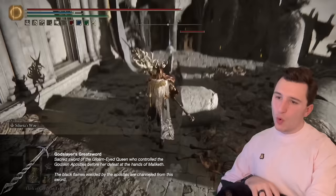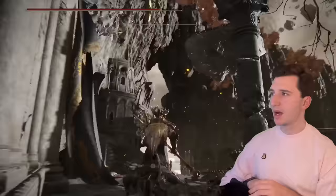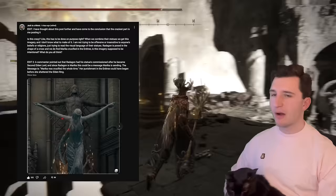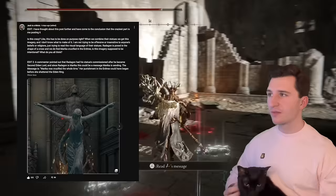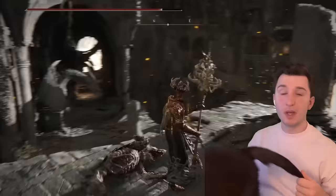Who is the Gloam-Eyed Queen? We have Melina with her Gloam and her association with death, but I don't think it's Melina — I think it's probably Melina's mother. I'm leaning towards the Gloam-Eyed Queen being Marika herself. I think Marika is a sympathetic figure. Rattigan is her cross she's crucified on — but Rattigan is Marika, so she crucified herself potentially to sacrifice herself for something better. I don't see Marika as a willing genocidal figure. I think we're seeing a character who, from her father and mother, was forced to house the Elden Ring, and she is attempting to rebel.